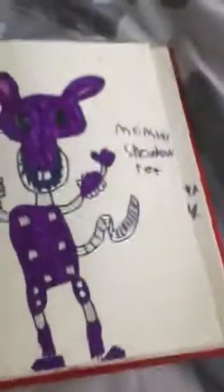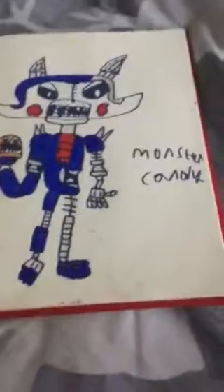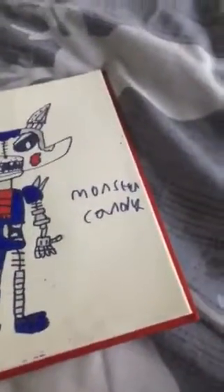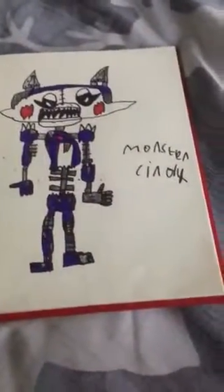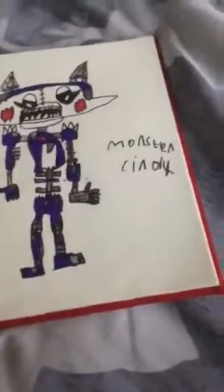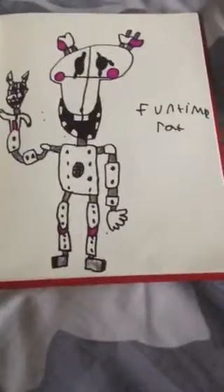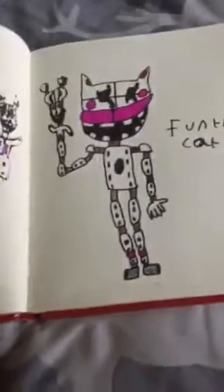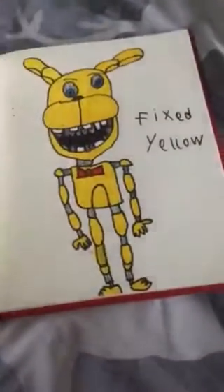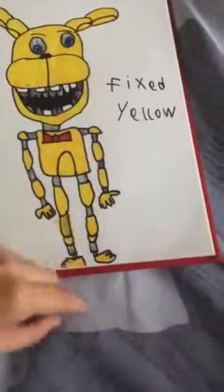Shadow Monster art — I did do him but not Cat. Monster Candy also based off of Crazies, and same with Monster Cindy. Fun Time Rat is one I just made up — he's got Fun Time Cat as a puppet, and Fun Time Cat has Fun Time Rat as a puppet. Then you got Fixed Yellow — he's actually got his face on his arm, his chest, and his foot.